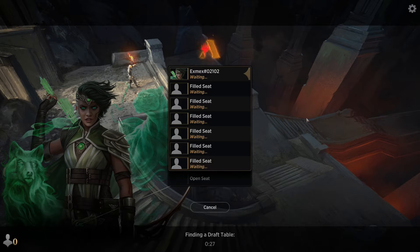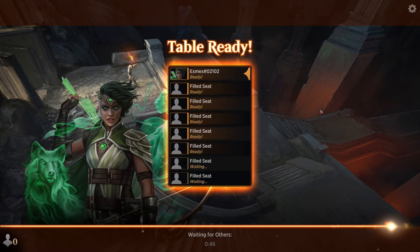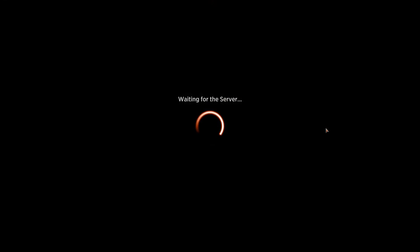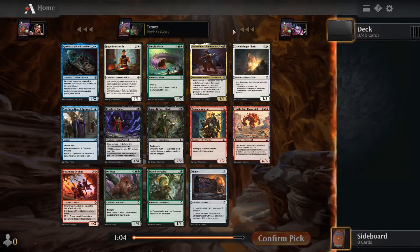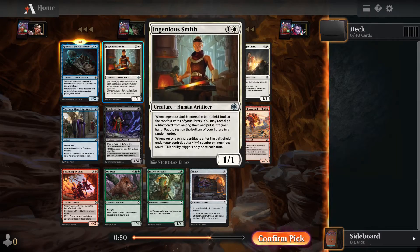So here we are just waiting. Okay, pack one, pick one. This is the pack we opened. We have Grasslax, Elithid Scholar — one blue blue. Pretty good for the Saboteur deck, which is the one with all the rogues, where you just want your creatures to get some combat damage on your opponent to get all the benefits. It's pretty nice.